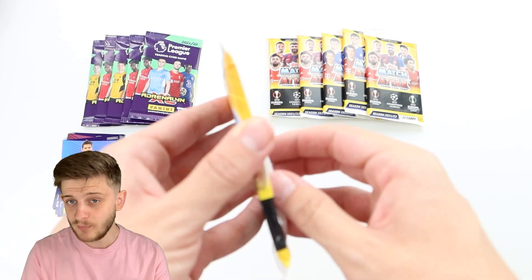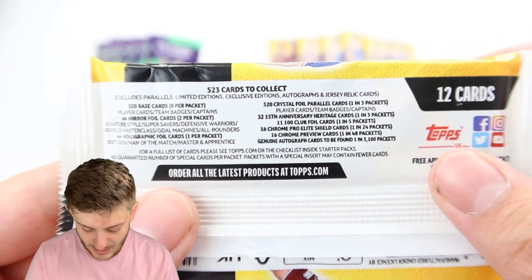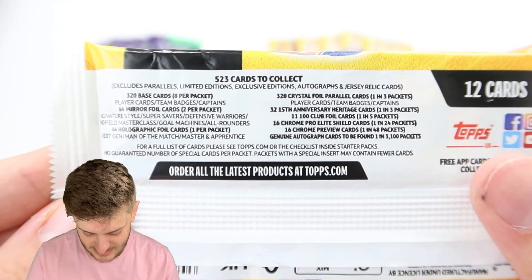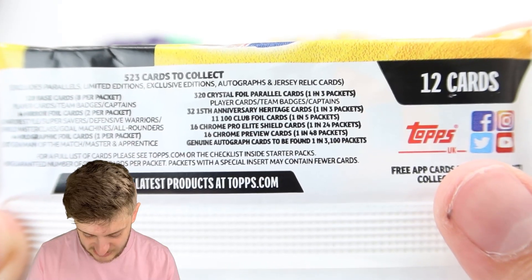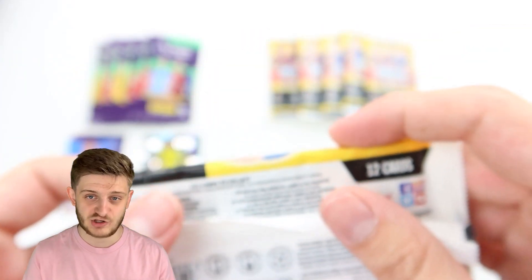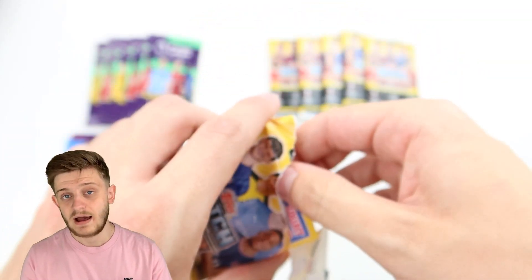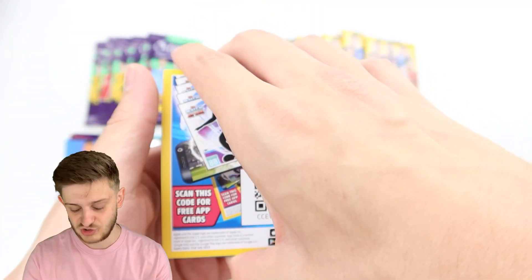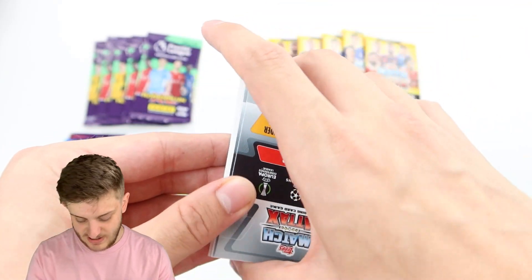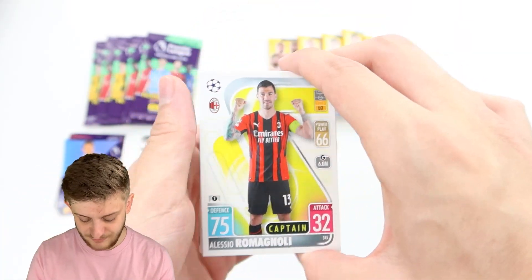Now for the Topps Match Attacks 2021-22 collection. They're £2 a pack — double the price but double the cards. There are many more chase cards in this set, such as Pro Elite Shields, Chrome Previews, and real Autograph cards. Autographs are found in Super Lucky packs at 1 in 3,000 packs. In Adrenaline, autographs are only in Multi-Pack Limited Edition packs.